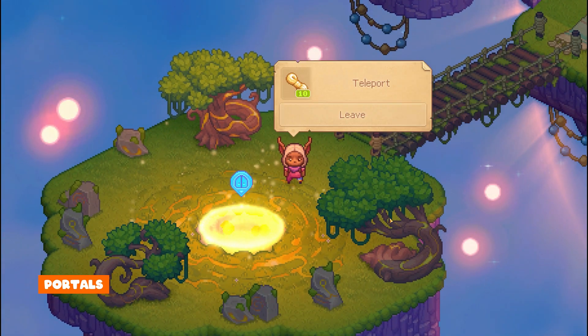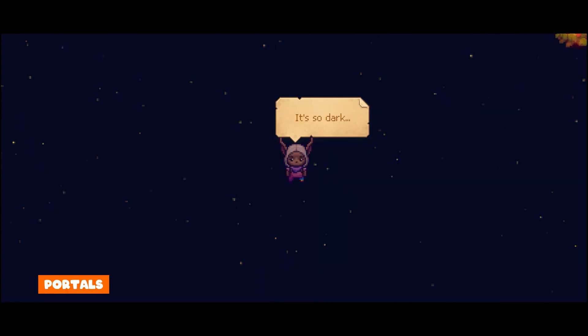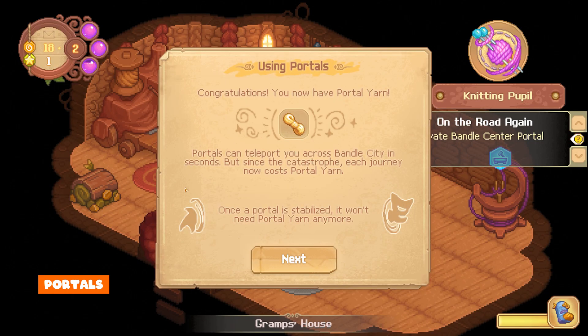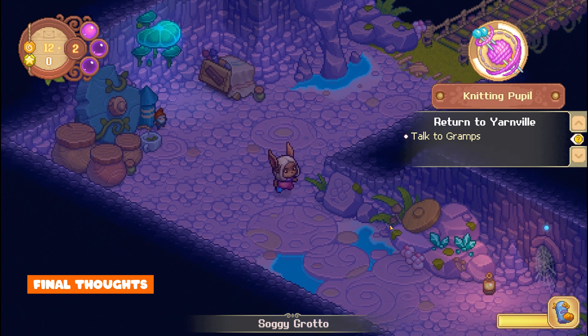Once you are further into the story — I'd say about three hours, taking off the time it took me to find Gramps' house — you'll be able to travel via the portals. At first it will cost portal yarn, but once your portals are stabilized it will be free. There is still so, so much in the game to explore.